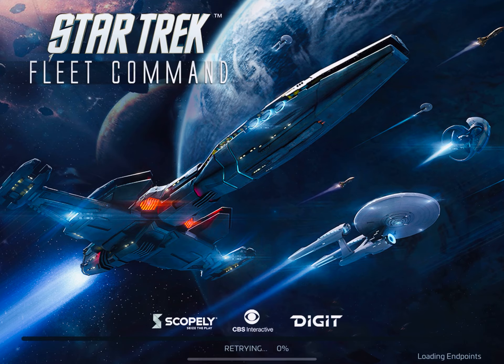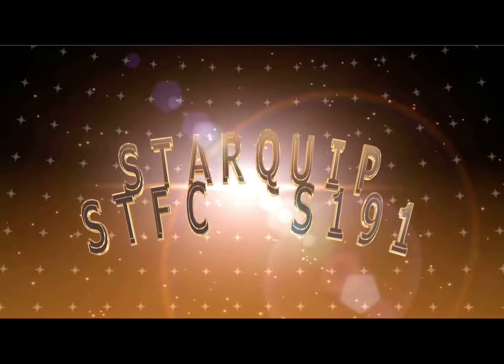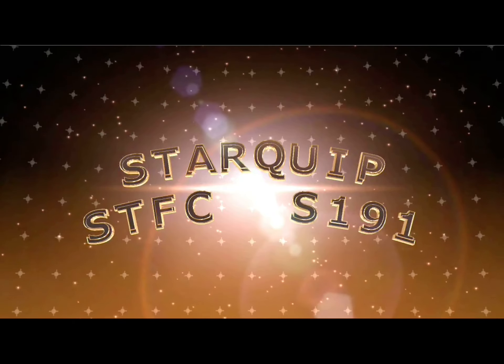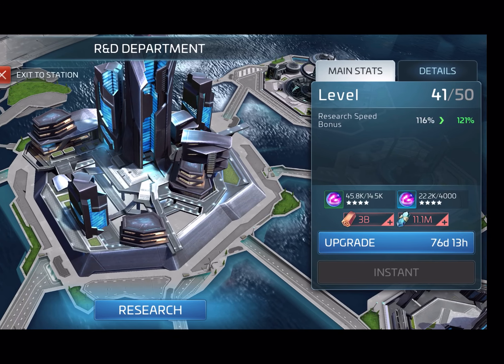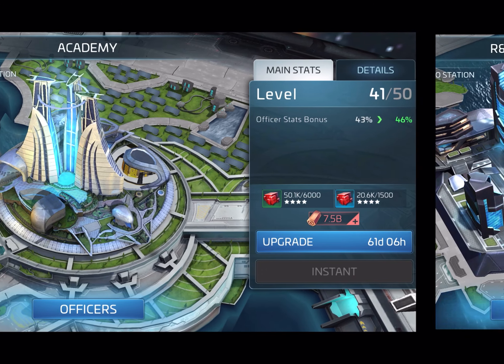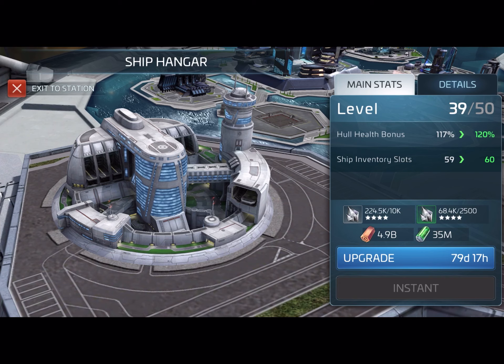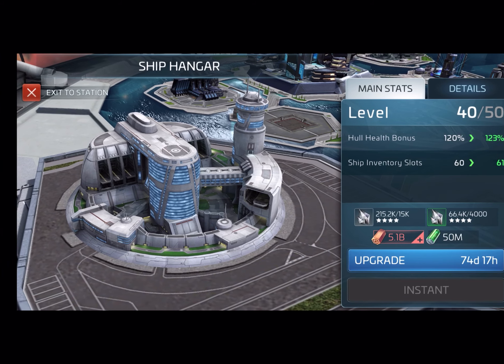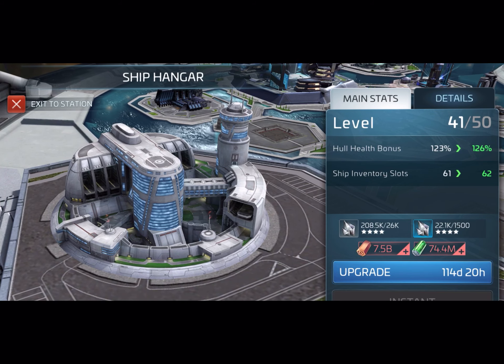Hi, welcome everybody to Star Trek Fleet Command. Starquip here from server 191. So, upgrading my level to level 43. I've got shots here. I had to upgrade my hangar quite a lot to get there. As you can see, it was 4.9 billion to get it to level 40, then 5.1 billion to level 41, and 7.5 billion in steel to get it to level 42.